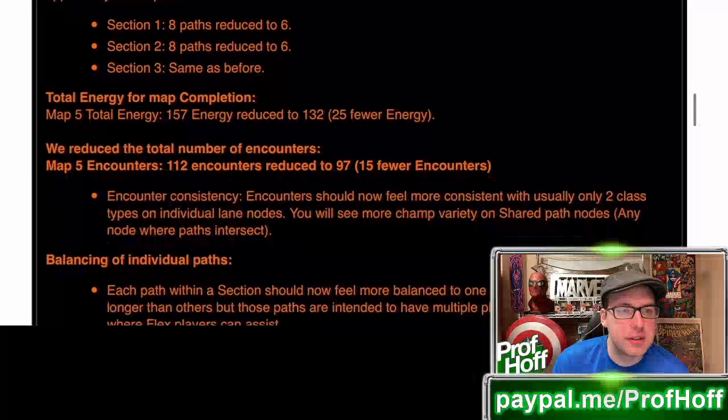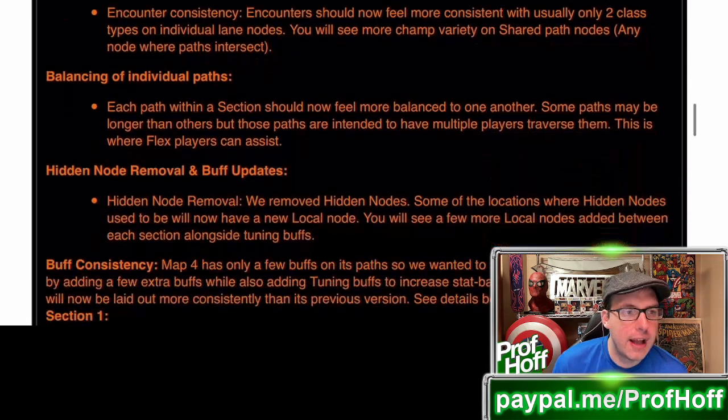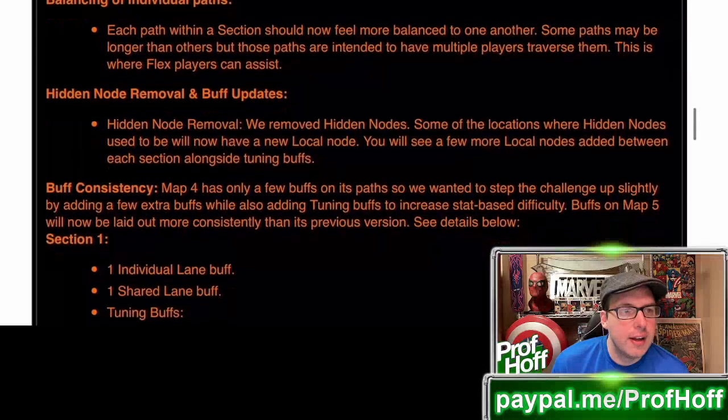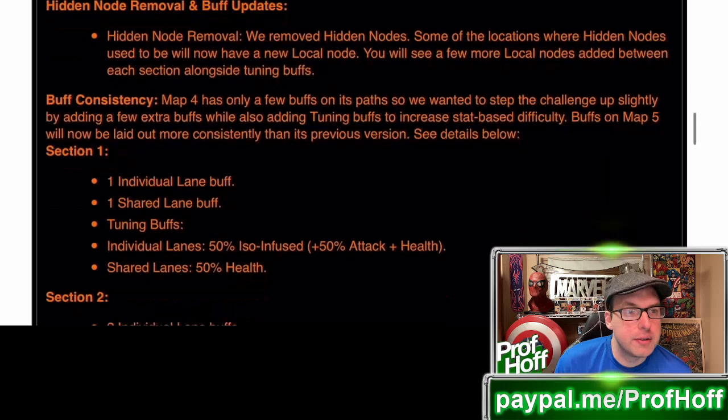Map 5 encounters: 112 encounters reduced to 97. Encounter consistency — encounters should now feel more consistent, with usually only two class types on individual lane nodes. Balancing on individual paths: each path within a section should now feel more balanced to one another. Hidden node removal and buff updates — removed hidden nodes, and some locations where hidden nodes used to be will now have a local node. You'll see a few more local nodes added between each section.